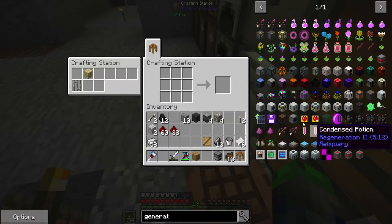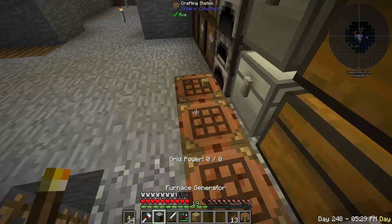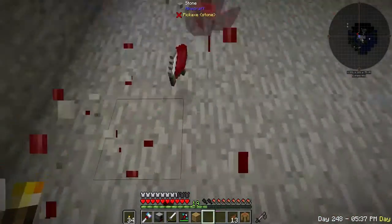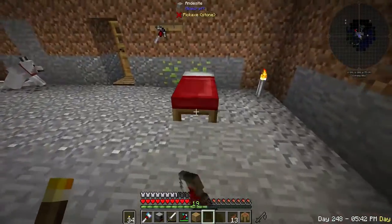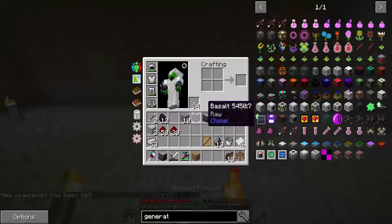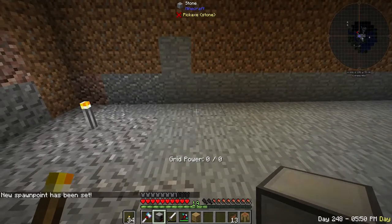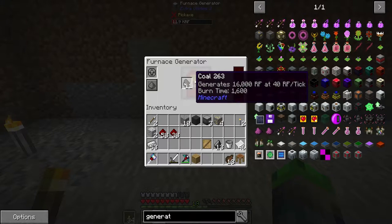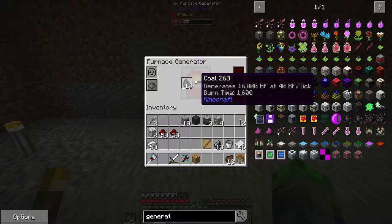There we go — furnace generator, nice! This is going to be our RF room. I put the bed in here by mistake — we'll just put it right here to set spawn. This is where all our processing is going to be. The generator produces 16,000 RF — 40 RF per tick — so we're going to need a few of these starting off.